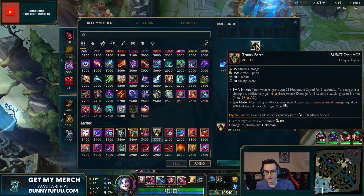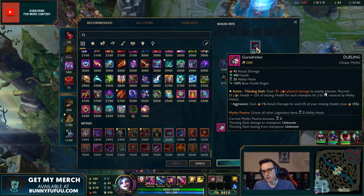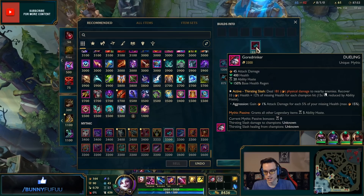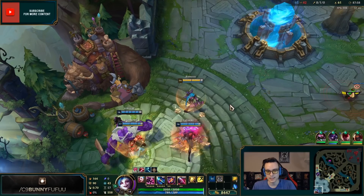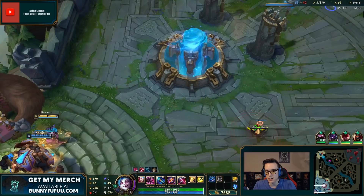Trinity Force swapped up its base stats to go along with the new bruiser focus — per attack you gain base attack damage, and the Spellblade proc is the same as before. Goredrinker is nasty when you're low on HP: deal physical damage to nearby enemies recovering 33 health plus 12% of your missing health for each champion hit. You also gain 1% attack damage for each 5% of your missing health. This item is for low HP bruisers — I'm talking to you, Olaf.